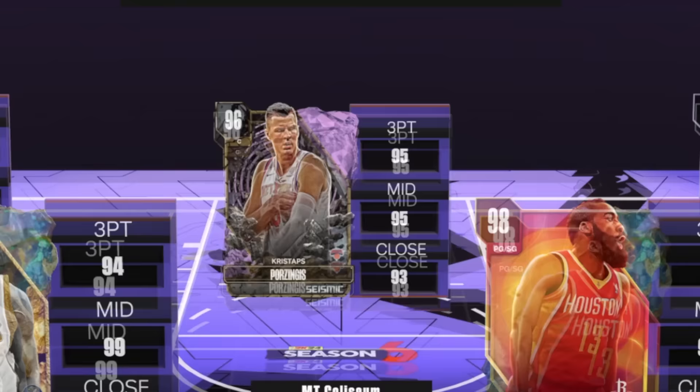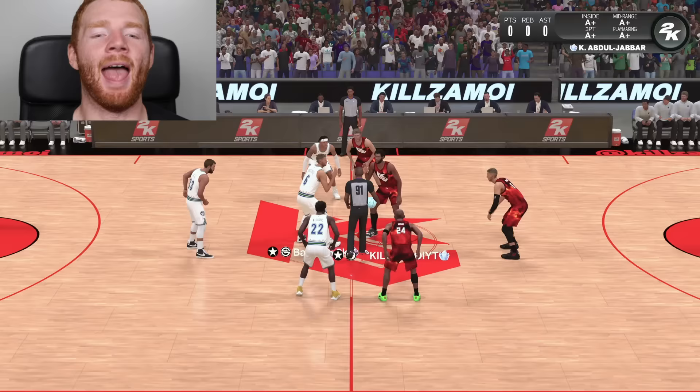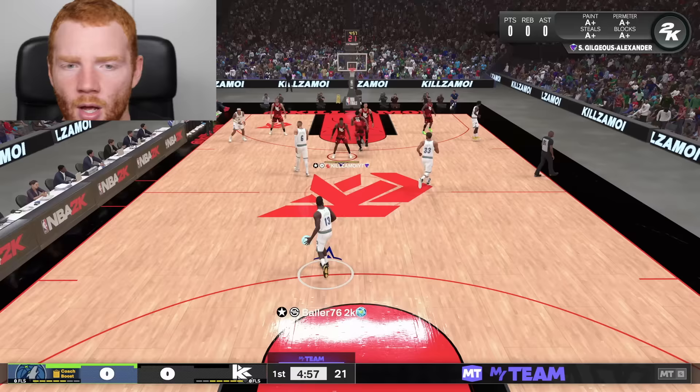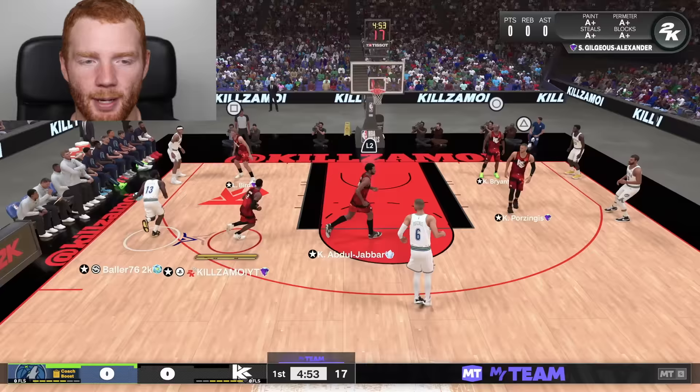We're actually going against the Pink Diamond Chris Stapps, so that's going to be interesting, especially because obviously we've got the Dark Matter. He pauses straight away - let's go on TikTok in the meantime. We're back. Let's play some good defense this time and see what this Chris Stapps and all these other cards can do for us.